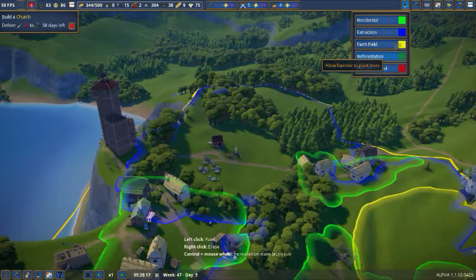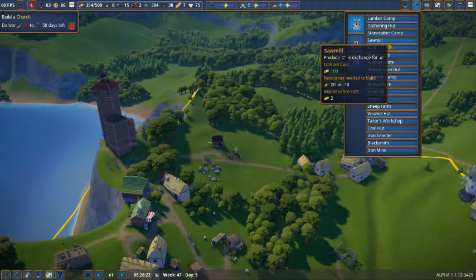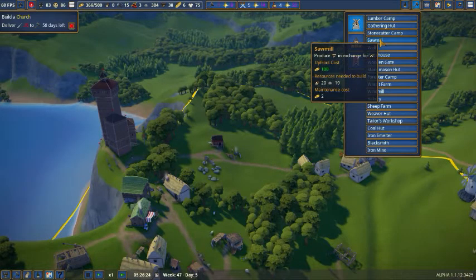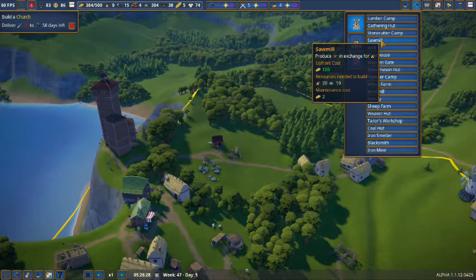Okay, so that's how it works. I can't think of anything else I'm really supposed to say about them. I think that's it. They cost 100 gold — that's a lot. But they don't need anything else really: 20 wood, 10 stones. Not a big deal.